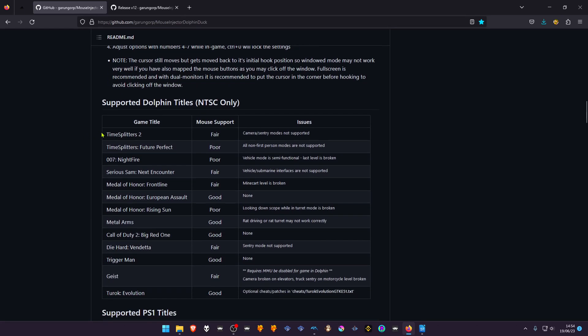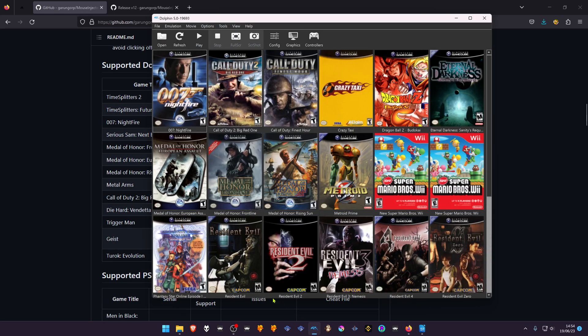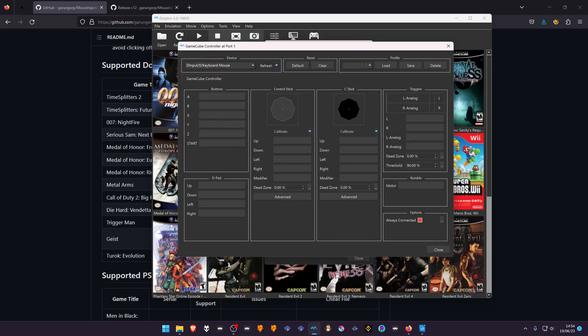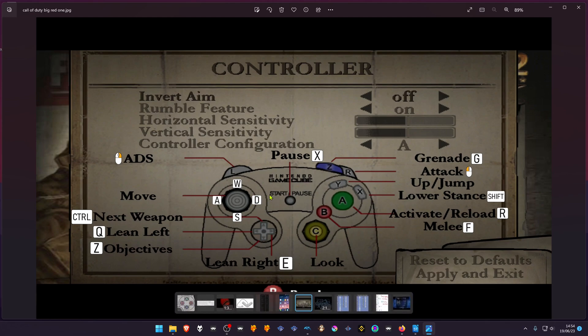Now go to your Dolphin and configure your controllers to the keyboard buttons. I recommend doing per-game controllers. This is how I do it: I go inside the in-game controller settings, then I translate the GameCube buttons to the keyboard keys as I like.